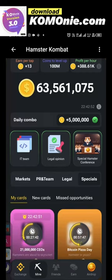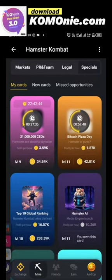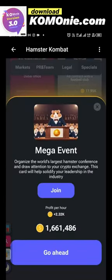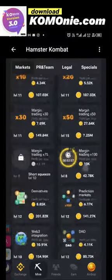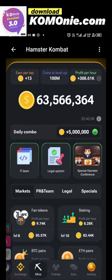Those are the cards for today — IT team, legal opinion, and mega event. You see the importance of these Specials: if I had not gotten the mega event card, the next one would cost 1 million 661, and I wouldn't be able to claim the 5 million. So guys, don't just hold your coins — buy the cards. Even with all the cards I've been buying, I should probably be above 80 or even up to 100 million, but with all those purchases I'm now at 63 million.